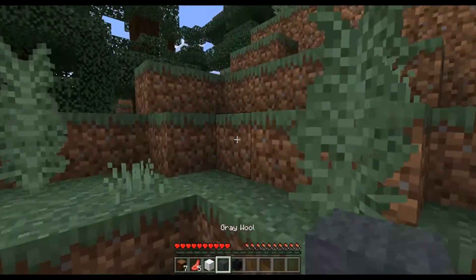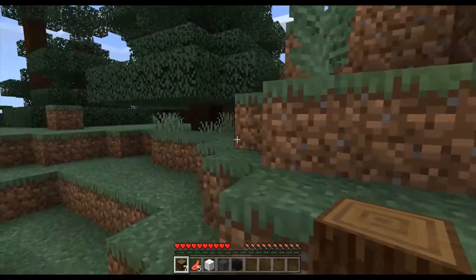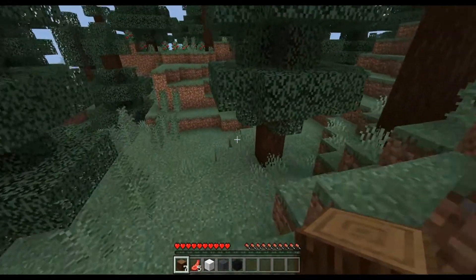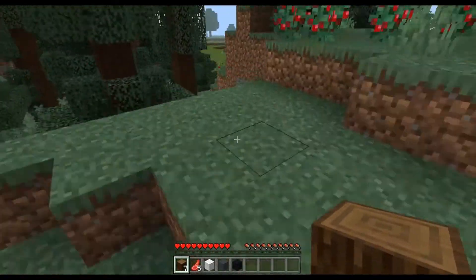We got white, gray, and black. But yeah, that's kind of how you know that you have an okay world. So if you're just stranded on an island with not much around you, you're probably doomed.